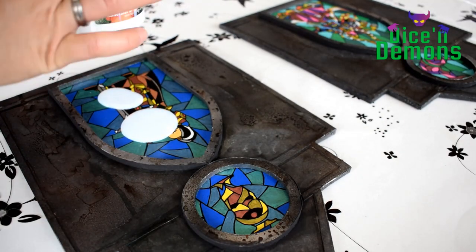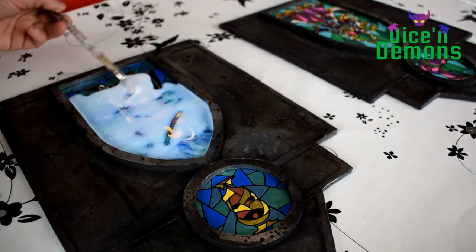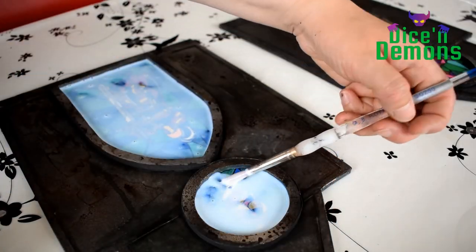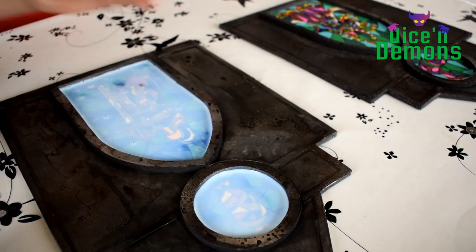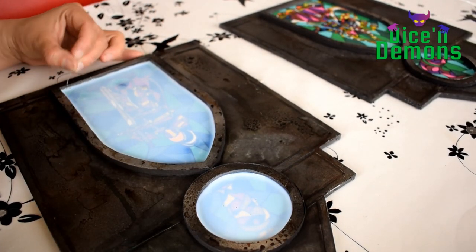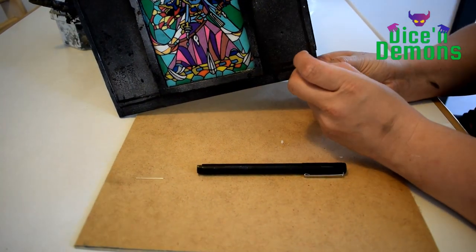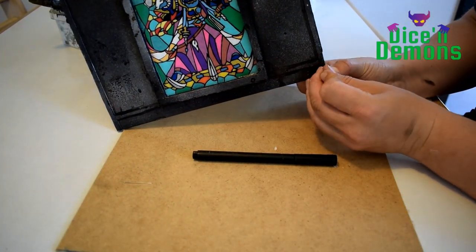The most nerve-racking step is actually applying the Mod Podge to the windows. If I have done something wrong, now is the time when it will show — but it's also almost too late to do anything about it, so if anything gets ruined now you will have to start all over. I apply it to both windows and then leave them to dry overnight, turn them around and apply another layer of Mod Podge to the other side of the building. When that's all done, the only thing missing before this piece is complete is to put the two facades together.